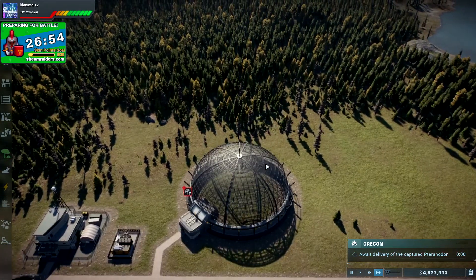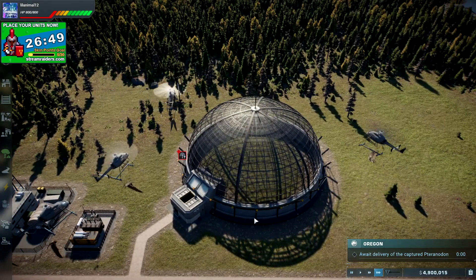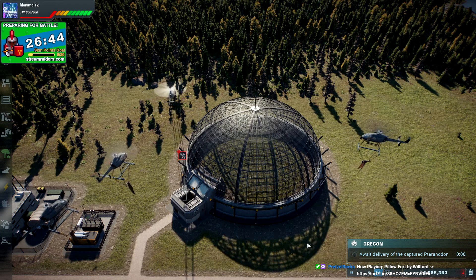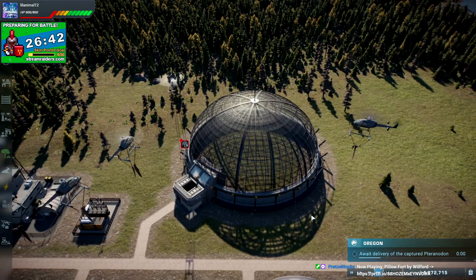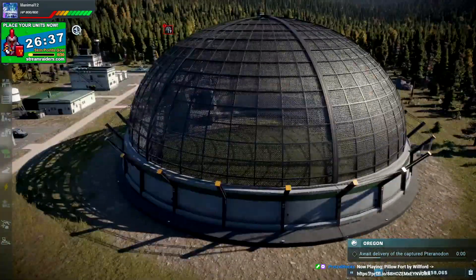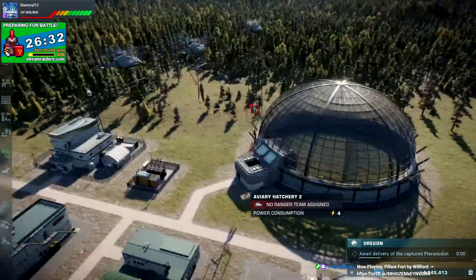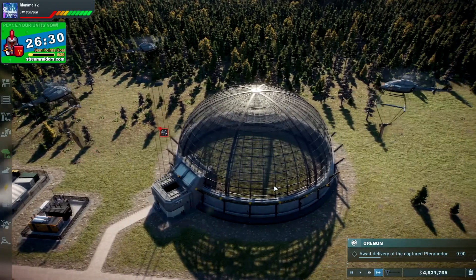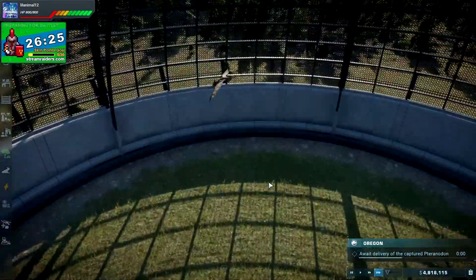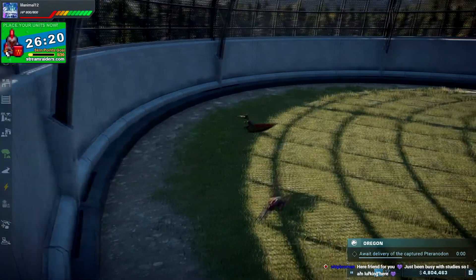How are they going to stick them in there — does the roof open? Oh, they go in there — okay, that makes sense. They close the hatch and then release it. I imagine this is going to get a bit cramped. They're going to let them loose in there — I may need to expand this. It seems a little bit cruel to have such a tiny space.